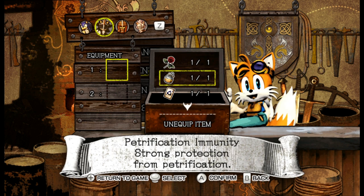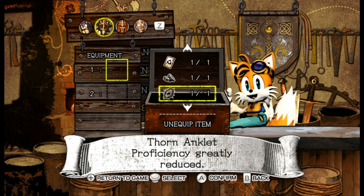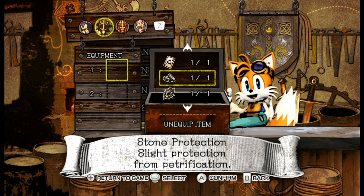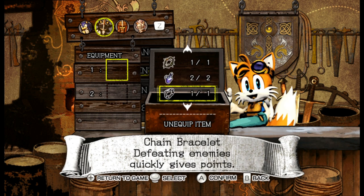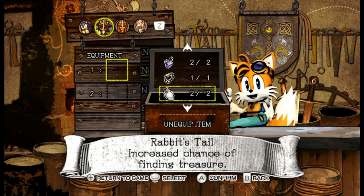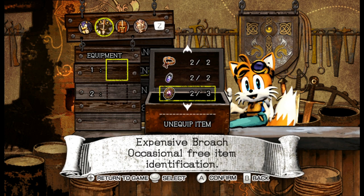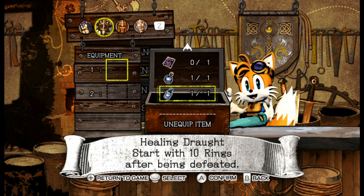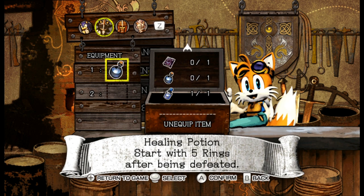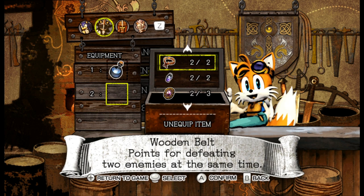I need to equip these. These stat resistances are serious - that is wild to me. I'm feeding two enemies at the same time. There are a lot of them. What Sonic has equipped is not available to the other one, so they do have to share. Yeah, sure, that feels like something you would have.